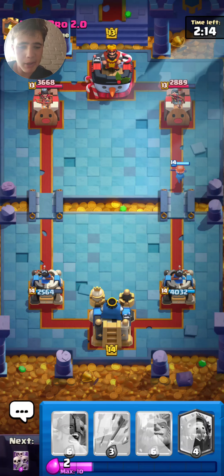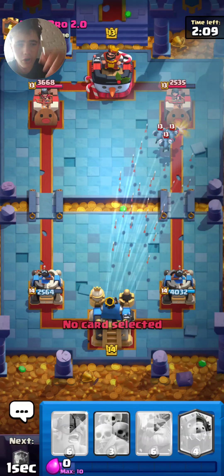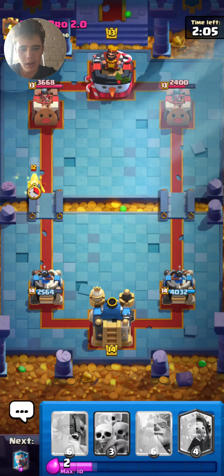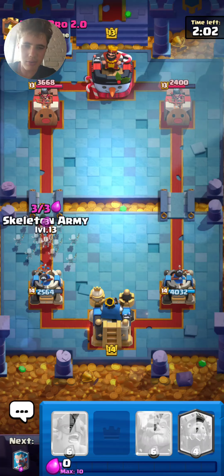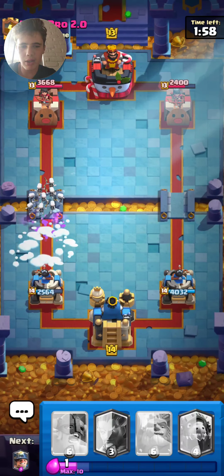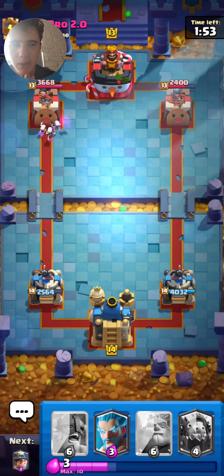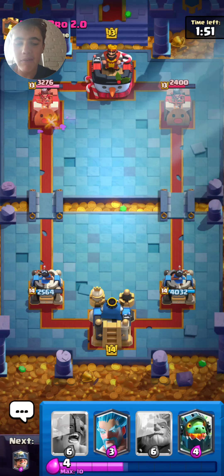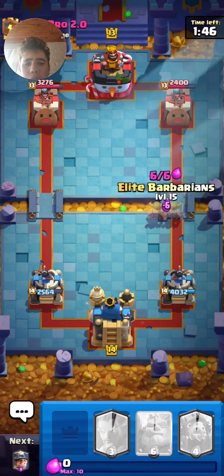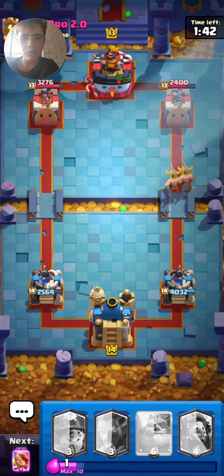A miner should do some decent damage and then we can cycle a Valkyrie again. I'll leave the dark goblin — the dark goblin. There we go. We'll just put scar me down — that's easily gonna kill the bandit. Getting some damage just to annoy him.